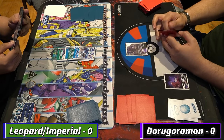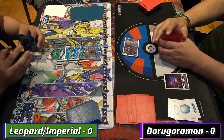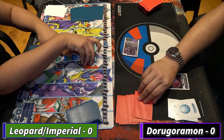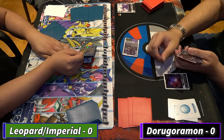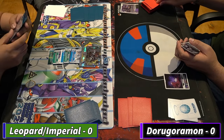He gains two memory — I'm not sure how he gained two memory there, because I think that's not the gain-one-memory Stingmon, so he should have only gained one memory. He swings at security but doesn't have piercing, so swing over it. I think he was supposed to draw one more card.